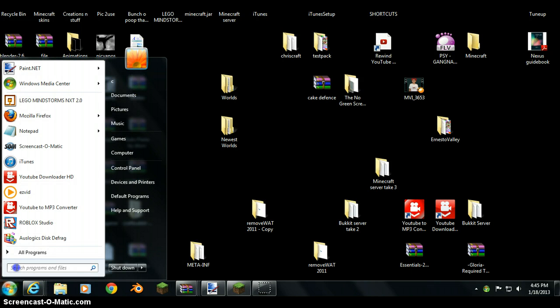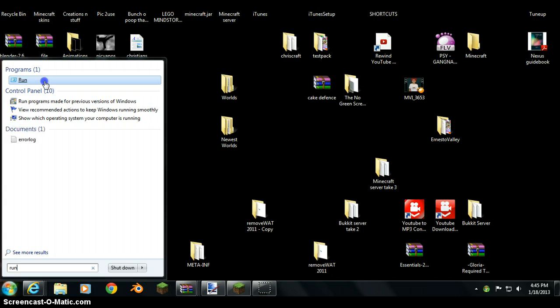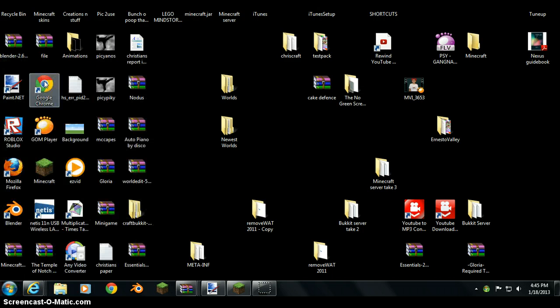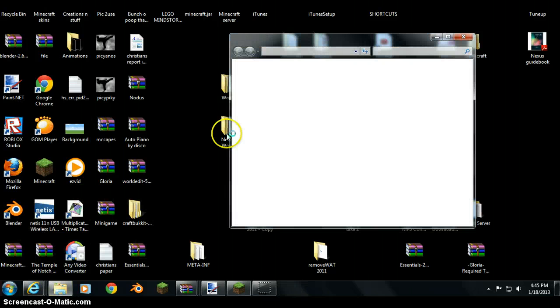Then you want to go to your Start menu and type in Run. You want to go to this logo — the one with the blue kind of logo — and click on that. Then you want to type in percent, app, data, percent — that's Shift+5, app, data, Shift+5 — so %appdata%, then hit OK. You should get into this folder.